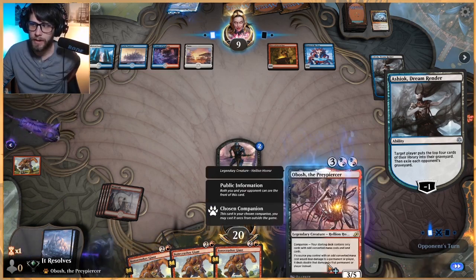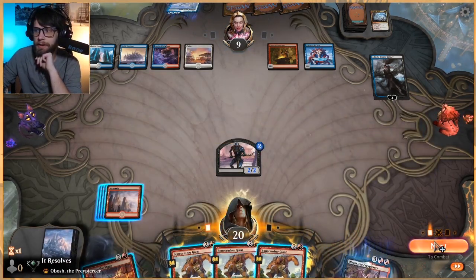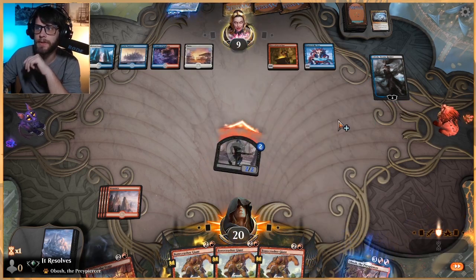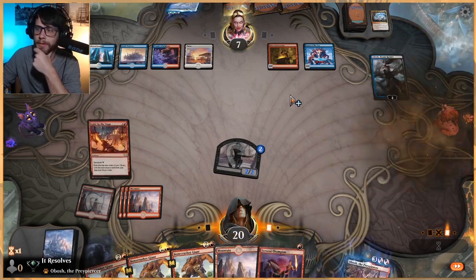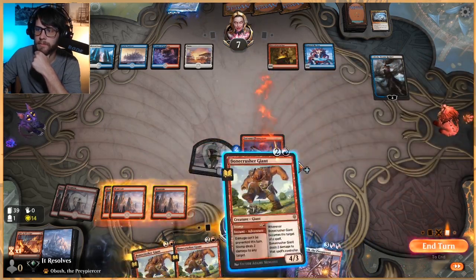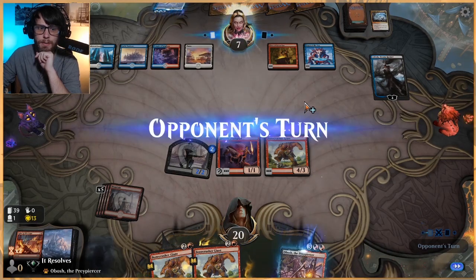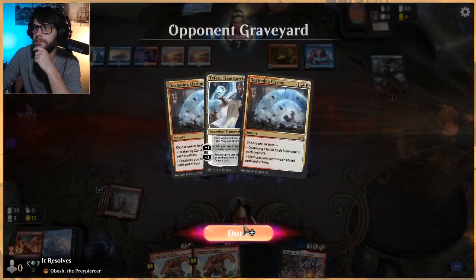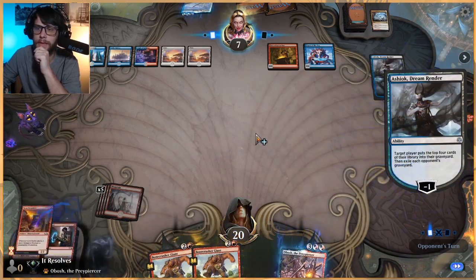If we get a land, we're feeling okay because we can get Obosh down. If not, we're just going to start playing Bonecrusher Giants. We are Mono Red — we have to consider ourselves the deck that's just going to try and win as quickly as possible. We get to play Fervent Champion as well as a Bonecrusher Giant, and we kind of just really hope they don't have another Deafening Clarion — which they very well might. They did have it. You do what you can; we have to keep the aggression on, so I don't think we were wrong to play those out.